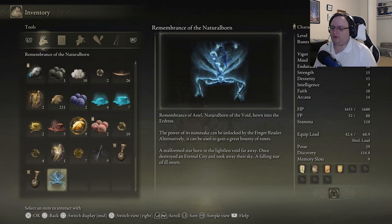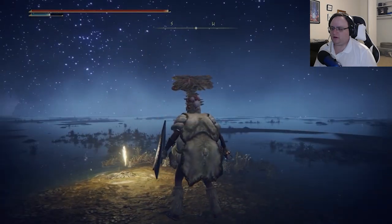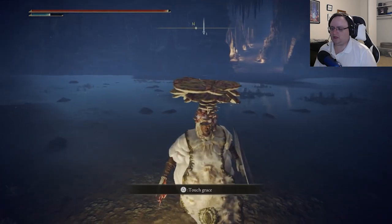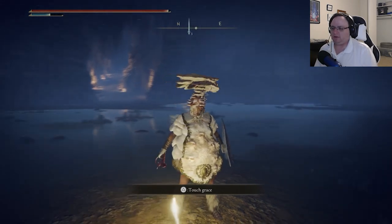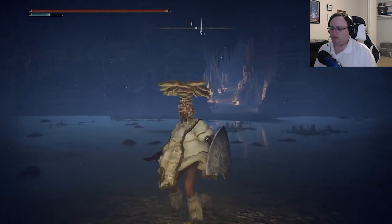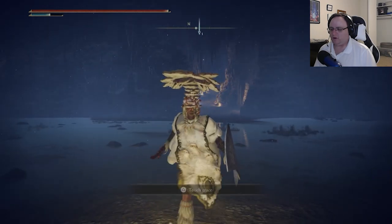The 'Natural Born' thing is interesting too, because of what Ranni's trying to do — she's trying to take away this sculpted, molded version of reality, molded by the Greater Will and the Two Fingers. That's what I think, at least. And here she is — her fate in the stars is freed, and this Natural Born void thing. Hmm.